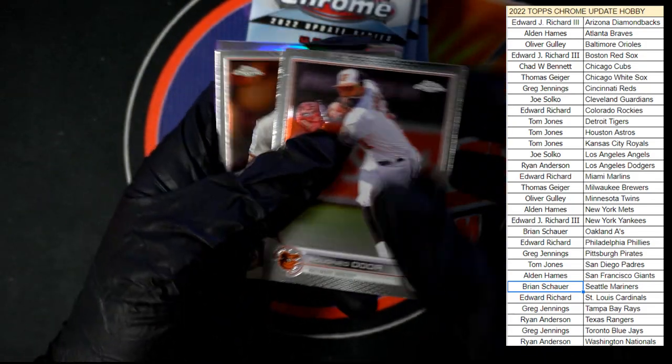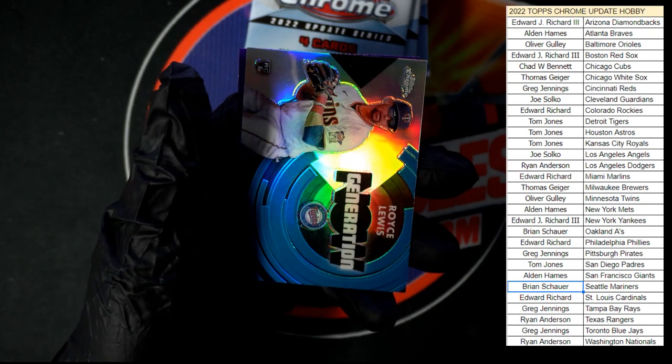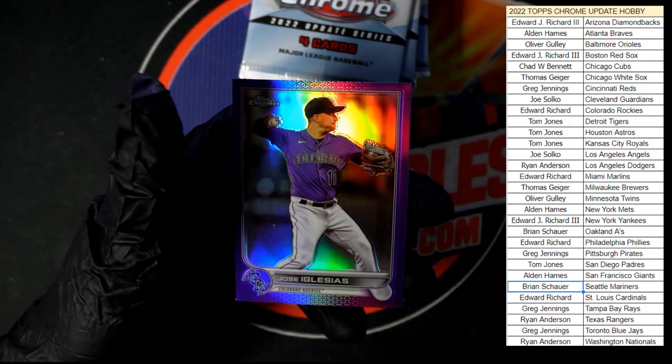Odor for the Orioles, we got Archer, Royce Lewis Generation Now going to the Twins, and Jose Iglesias for the Rockies in purple.